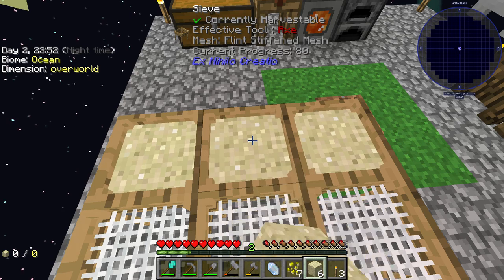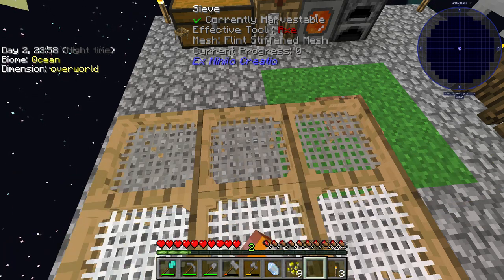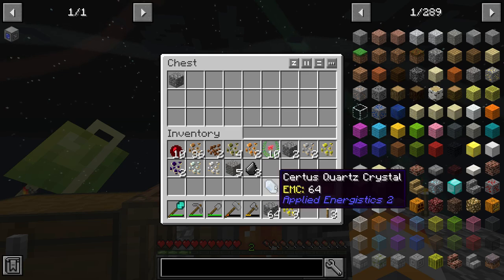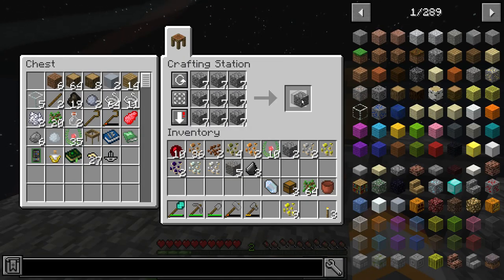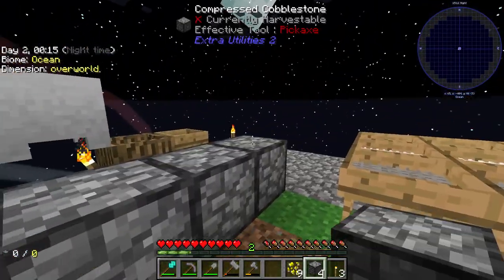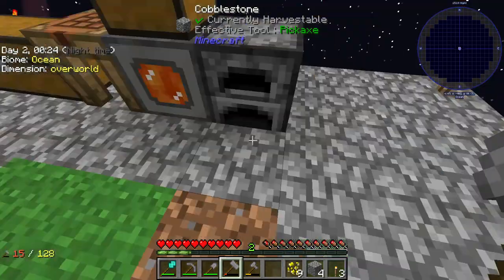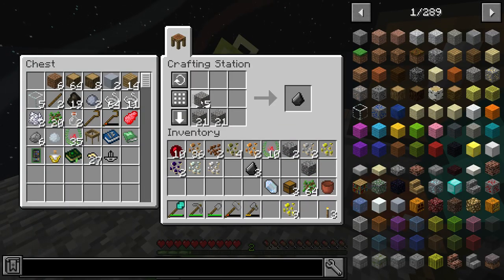I'm just going to sieve the rest of this sand, and then I think what I'm going to do is get more cobblestone to get more gravel to get more flint mesh. If we take another stack of cobble — this is way better than having to right-click the ground a bunch to get cobblestone. It also looks like we're going to need to make another hammer soon. We'll take some more gravel and make it into flint.